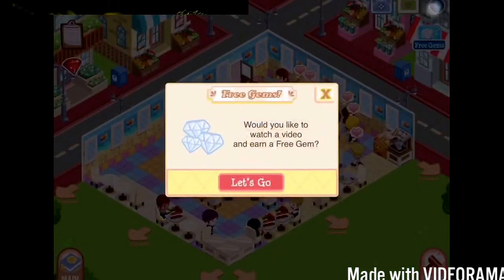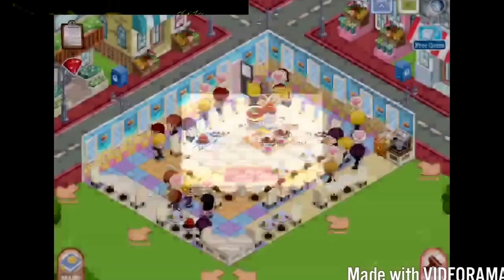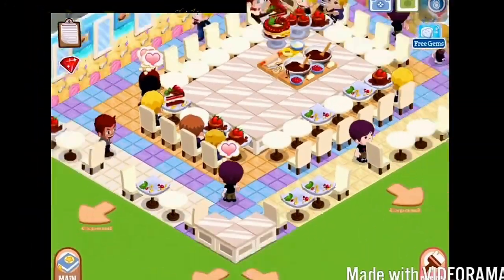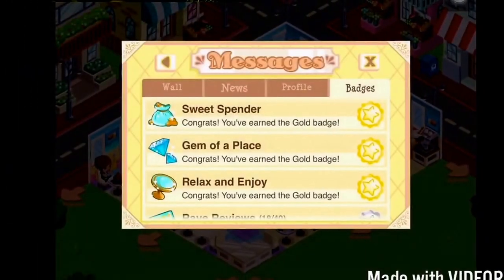The first and easiest method to get free gems is obviously by watching ads. It asks you: would you like to watch a video and earn a free gem? You can get 10 of these a day, but after that you have to wait a day. That's the first way to earn gems.